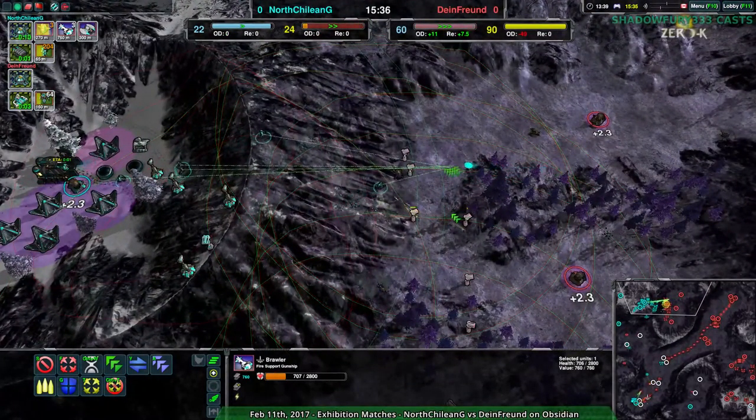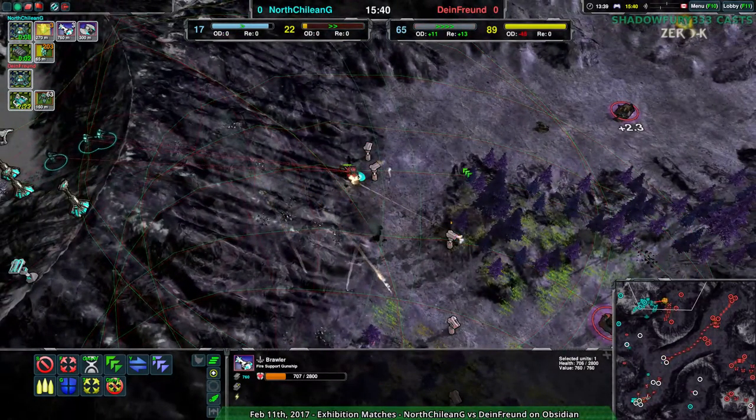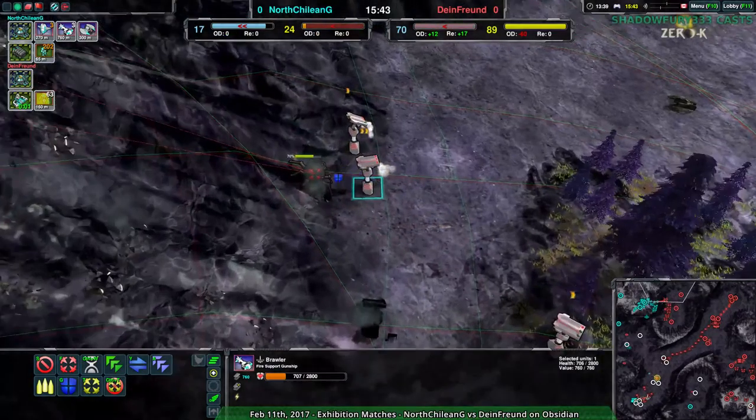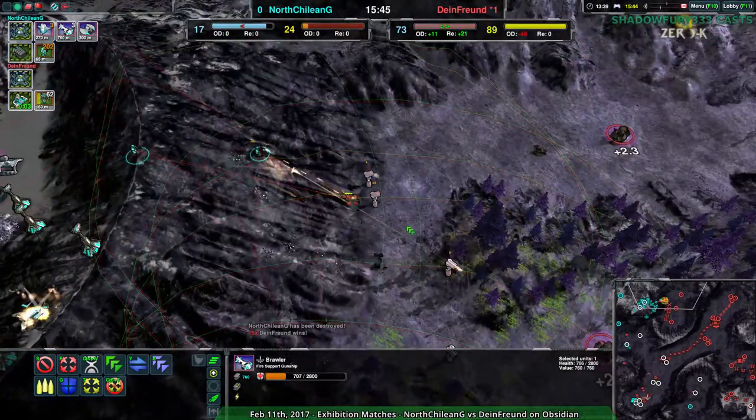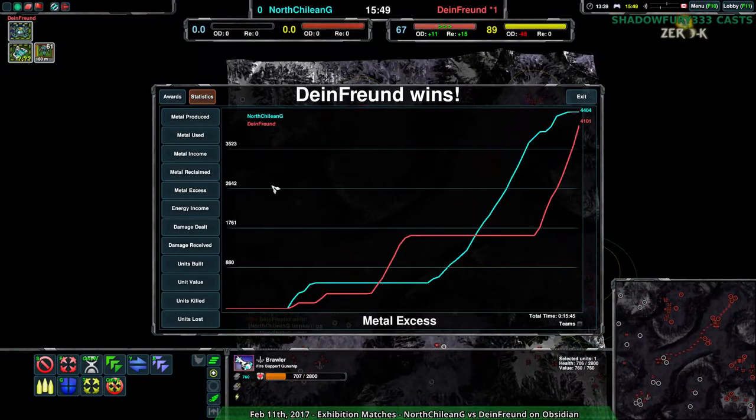Dynethroind is already kind of prepared with just a battery of defenders. The Glaze can do some damage here to help deal with this a little bit, but no, it's not going to work. And Dynethroind, realizing this, throws in the towel.